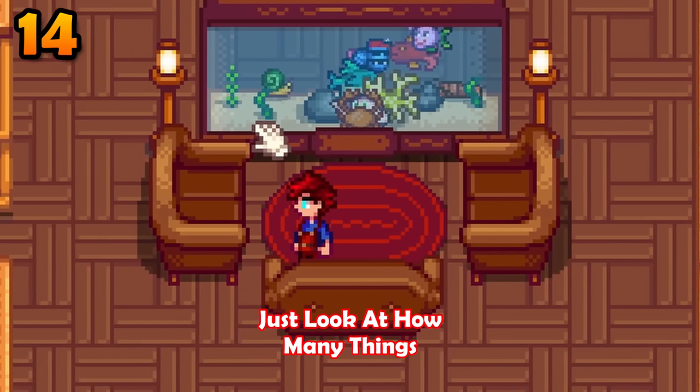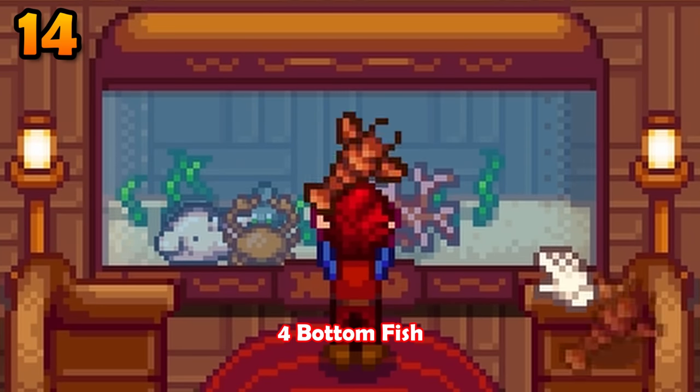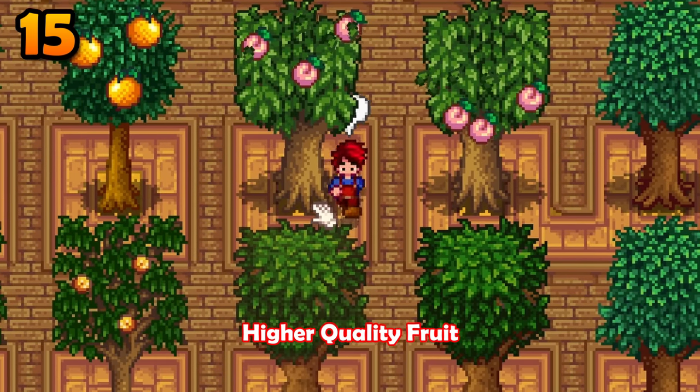Deluxe fish tanks are incredible — you can add 3 decorations, 4 bottom fish, and 4 swimming fish. Fruit trees age with the years and will start to produce higher quality fruit.